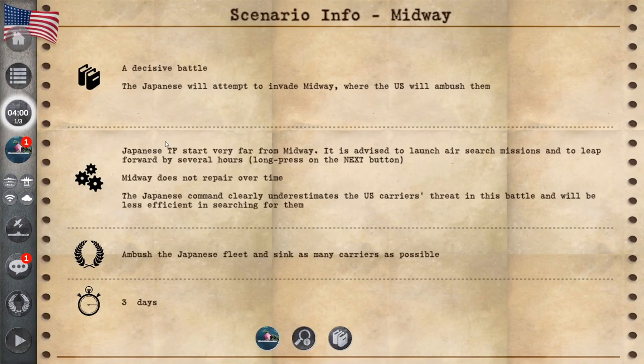A decisive battle — the Japanese will attempt to invade Midway. The Japanese task force starts very far from Midway. It is advised to launch air search missions and to leap forward by several hours. Midway does not repair over time. The Japanese command underestimates the US carrier threat and will be less efficient in searching for them. Ambush the Japanese fleet and sink as many carriers as you can — we have three days for it.